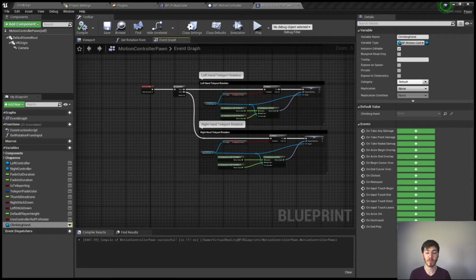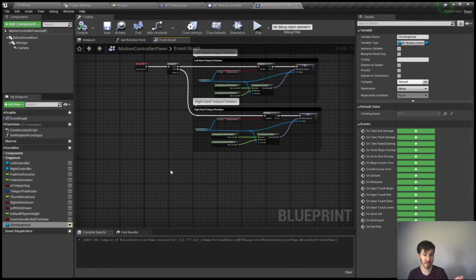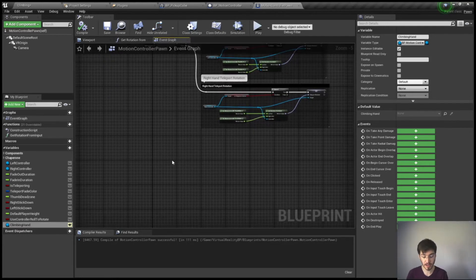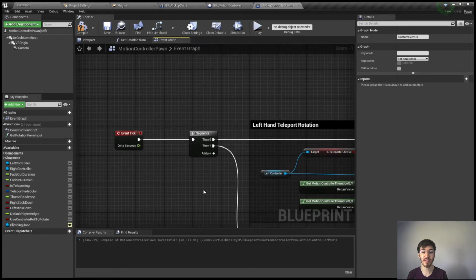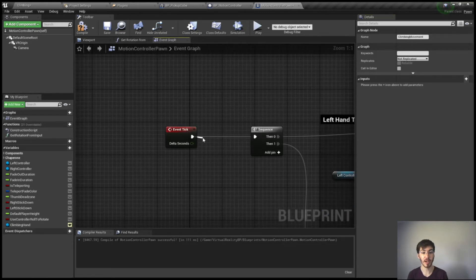Now that we have our BP motion controller and BP pickup cube all set up, the next thing we want to do is determine how to move the player's motion controller pawn once we have an object grabbed. I'm going to do this through the tick function — I'm sure there are many other ways to do it, but this is how I've found works best. I'm going to create a custom event called climbing movement rather than dragging off another sequence node.